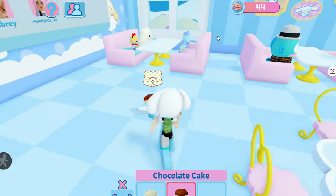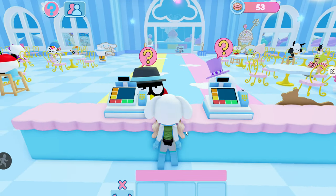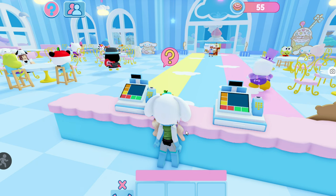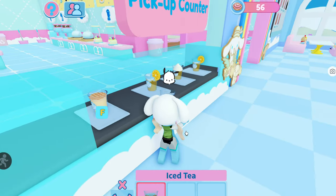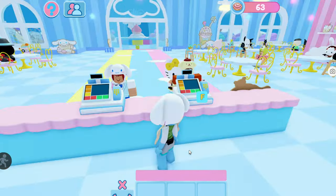First let me go over some theory. There are three basic ways that you can earn coins in the front of the cafe: one would be greeting customers, two would be serving items, and three is cleaning up items after people are finished eating. I'm going to show you some strategies and methods for doing all of those things efficiently so you can get the most coins possible.